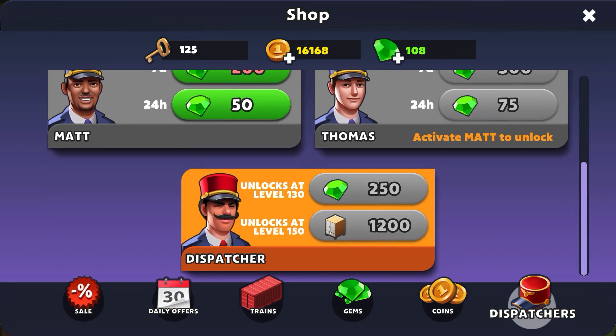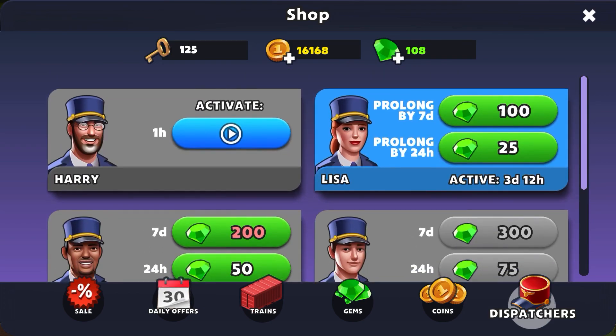At the bottom you can see that my next permanent dispatcher unlocks at level 130 if I want to spend gems, or at level 150 if I want to spend cabinets, which I can't even make yet. So I have to wait for that permanent dispatcher, but you can always get a temporary one in the meantime.